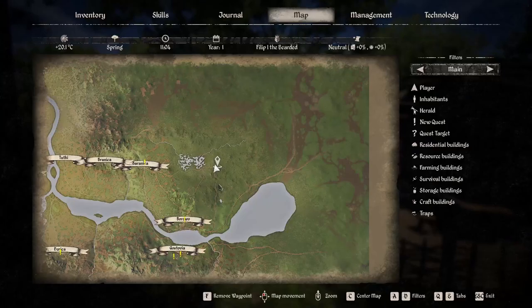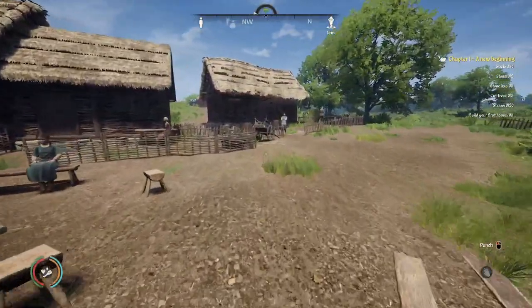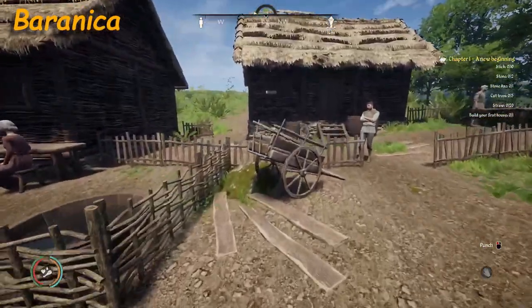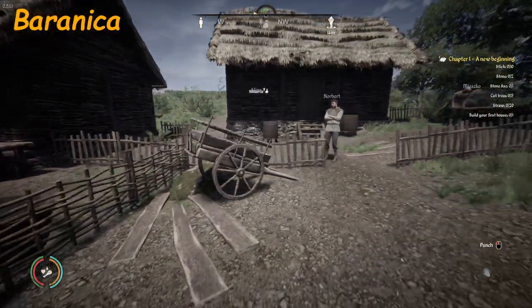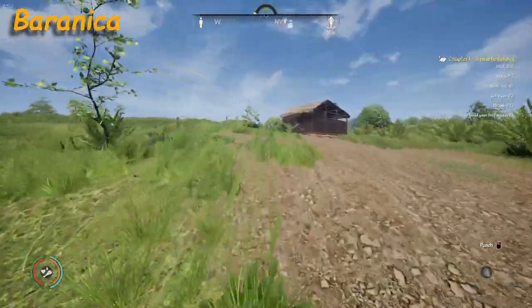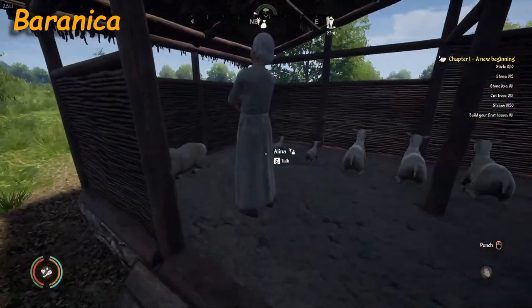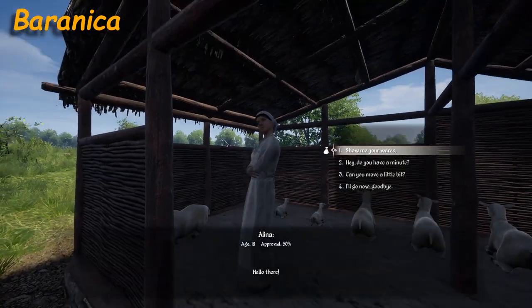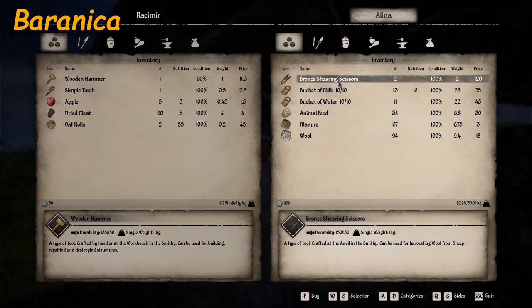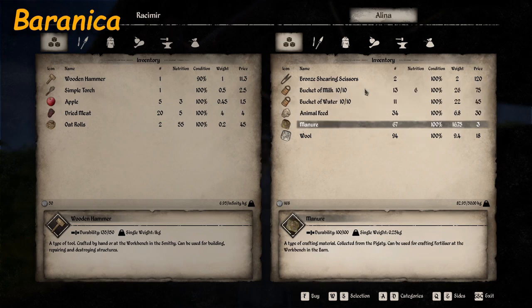Now we are going to head off to Berenica. Here we are in Berenica — let's find the vendor. Looks like they're going to be up with the sheep, and there's only one vendor in Berenica. Alina is her name. She sells bronze shearing scissors, bucket of milk, bucket of water, animal feed, manure, and wool.